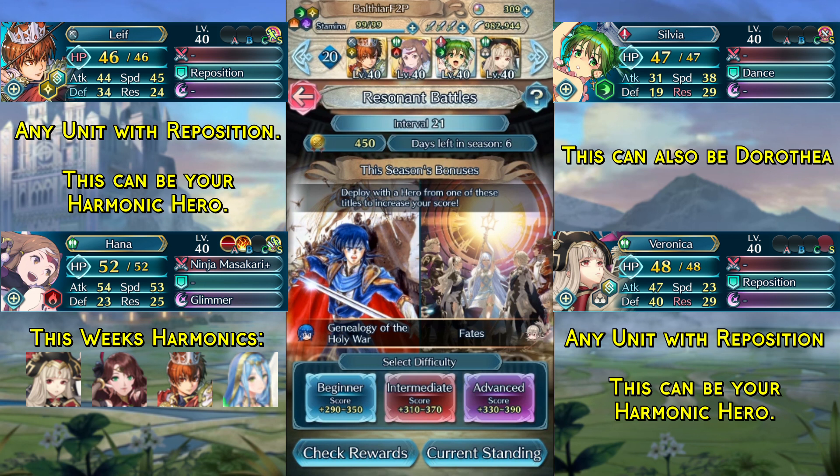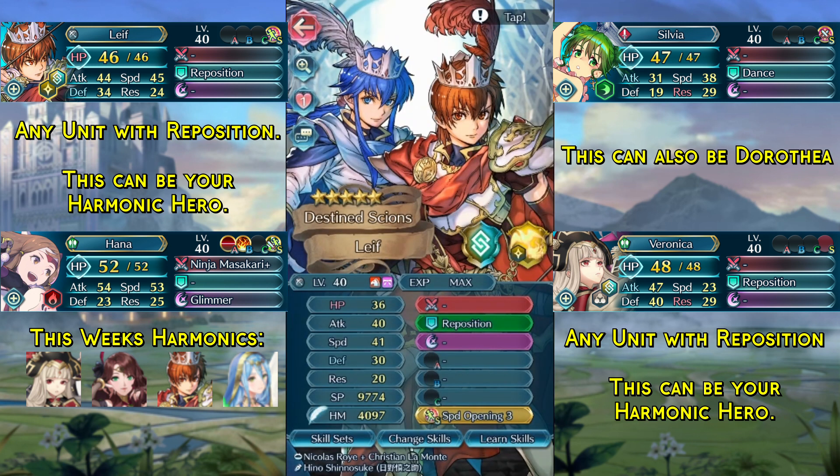Here are this week's units. In the first slot we have any unit with Reposition and a Speed Opening free seal. This can be a harmonic hero. This week's harmonics are Crusader Leaf, Plachyn Dorothea, Pirate Veronica, and Hatari Azura.